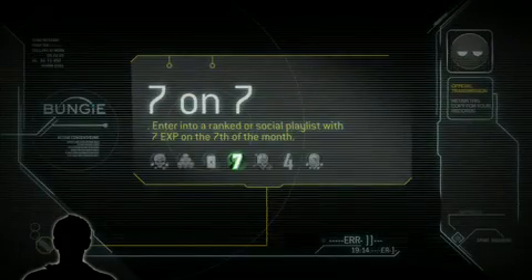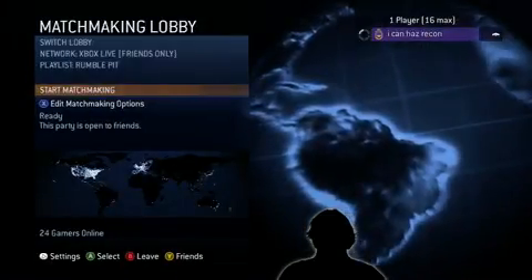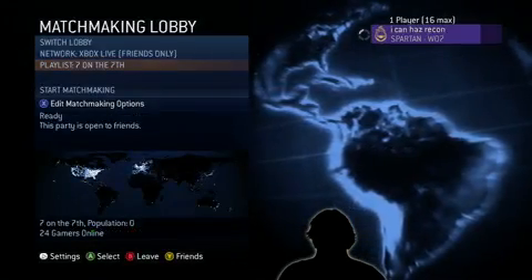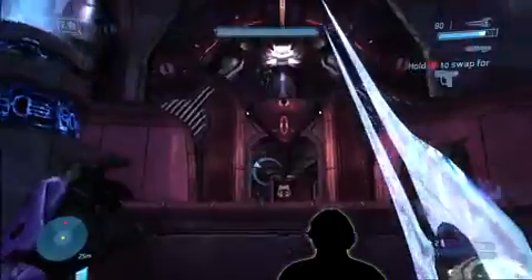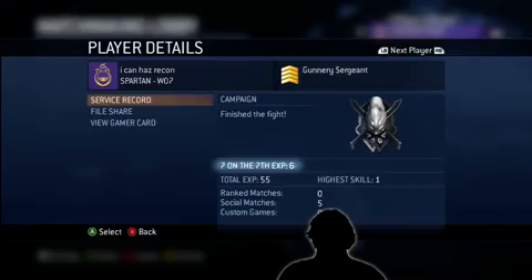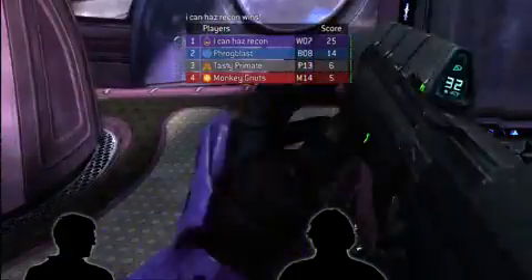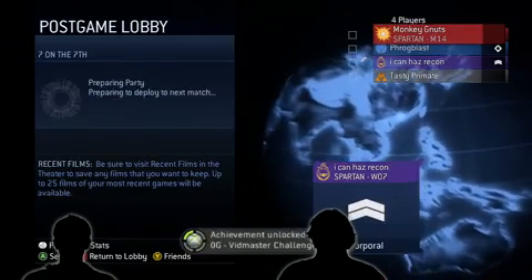So 7 on 7 — this is another one we released with the DLC update for Halo 3. Another matchmaking achievement. Basically, on the 7th day of any month, you have to get a total of 7 EXP in a playlist — not 7 more EXP, but a grand total of 7 EXP in that playlist. To make that a bit easier, once a month we actually put a playlist up called 7 on the 7th. It's the 7th every month.